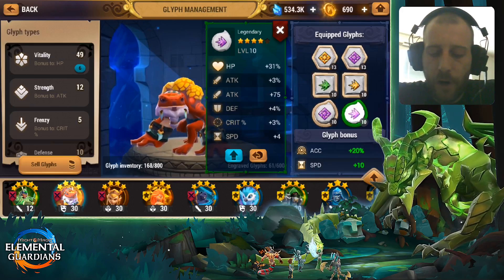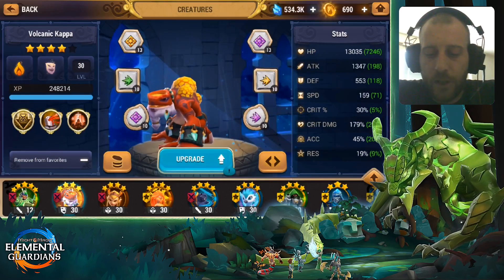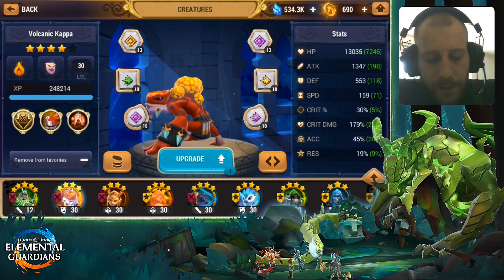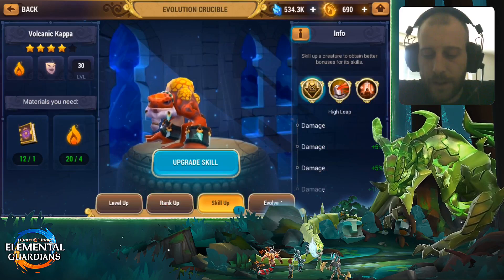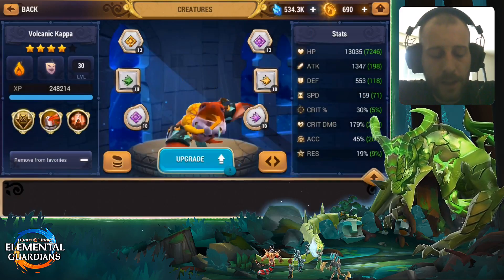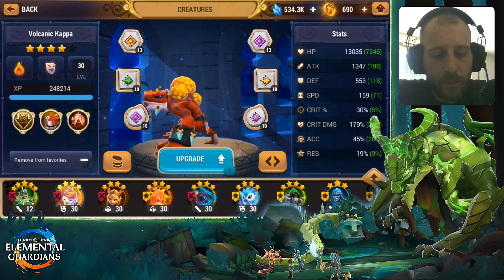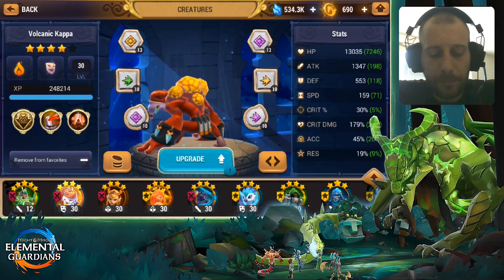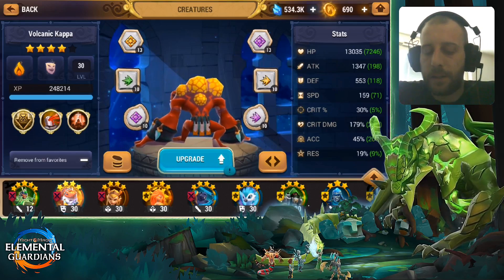As you can see, he's only four star right now so he doesn't have very high HP — you can see 13k HP. What is great about him is he is not even skilled up. He has not a single skill up done yet and he is pretty decent. If you've seen some of my other videos, you will see that he can nearly one shot the Rev 10 boss. Not really the best glyphs, but doing a lot of damage.